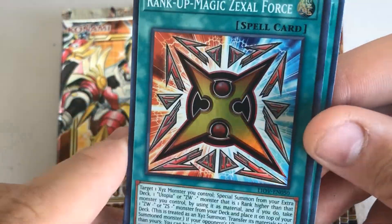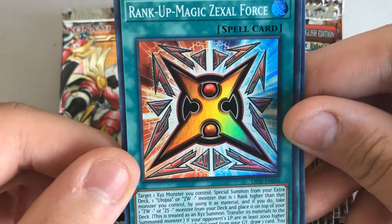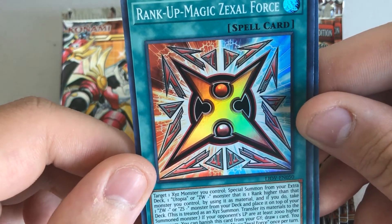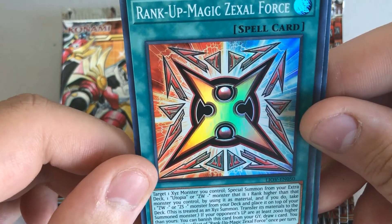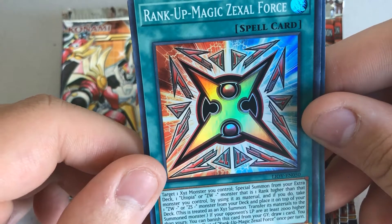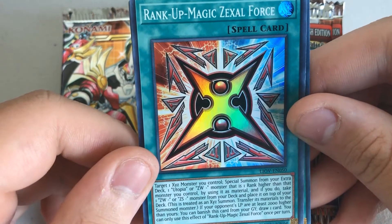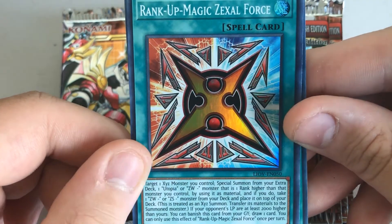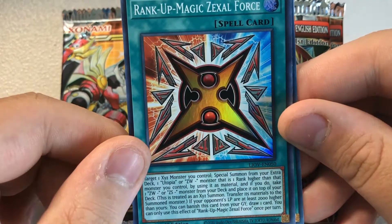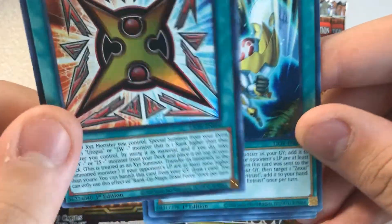Rank Up Magic Zexcel Force — a new Super Rare Rank Up Magic. Target one Xyz monster you control and Special Summon from your Extra Deck one Utopia or Zexcel Weapon monster that is one Rank higher, using it as material. Then place one Zexcel Weapon or Zexcel Servant monster from your deck on top of your deck. If your opponent's Life Points are 2,000 more than yours, you can banish this card from the grave and draw one card. You can only use each effect once per turn. Cool Rank Up.